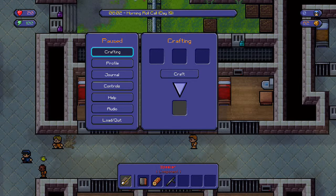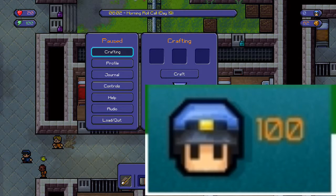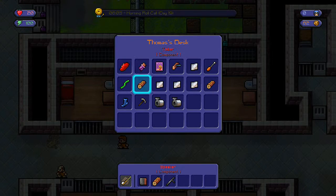Welcome back to another video of The Escapists. Today I'm going to be showing you how to get the achievement 'Man on the Run.' Pretty much in this achievement, all you need to do is get 100% heat and lose all that heat without getting caught or dying.